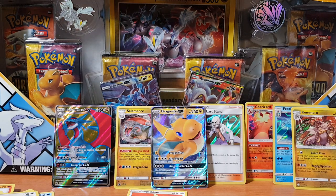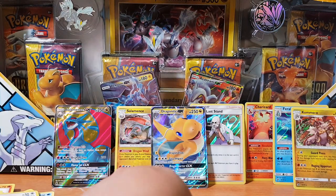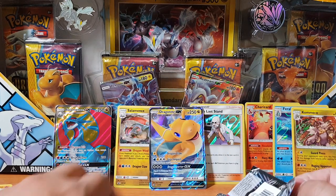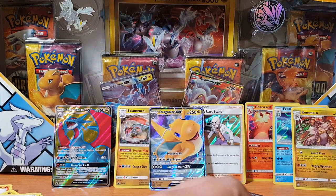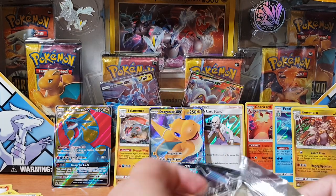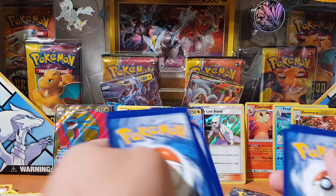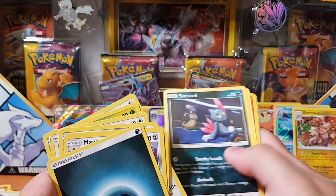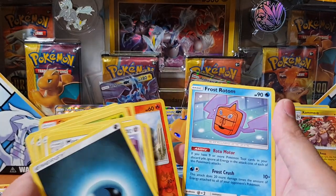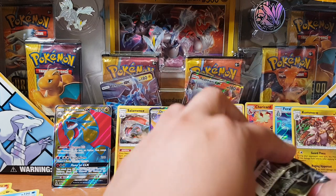I'll grab a few other boosters that I still have here — let's grab four Ultra Prism packs, why not, see what we can pull out of this. I'm not happy with that Dragonite, I need something better. We do get a Salamance GX full art, so I'm guessing that's what you're paying for — guaranteed full art, but even then it's not that great. Let's buzz through these: Clangorous Soul, Carnivine, Lickitung, Sneasel, Chimchar, another Chimchar, and a Frost Rotom.